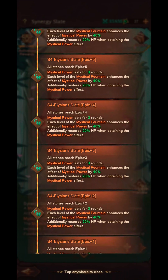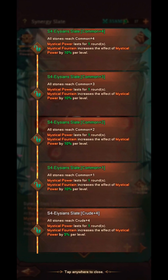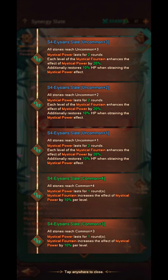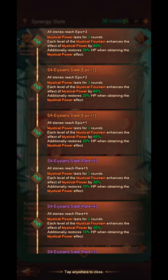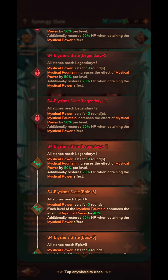Looking at the upgrade preview and scrolling through the tiers: at Common it lasts one round with 10% per level. At Uncommon it lasts two rounds with 20% effect and additionally restores 10% HP. At Rare it lasts two rounds with 30% enhancement per level and 10% HP restored. At Epic it lasts three rounds with 40% effect and 20% HP restored. At Legendary — where I'm currently at — Mystical Power lasts three rounds, Mystic Fountain increases the effect by 50%, and additionally restores 20% HP.